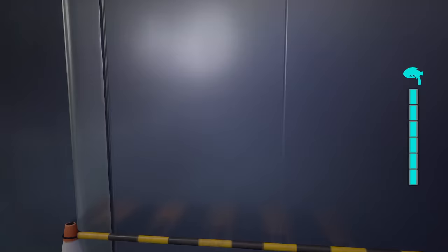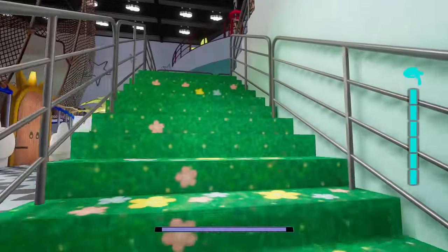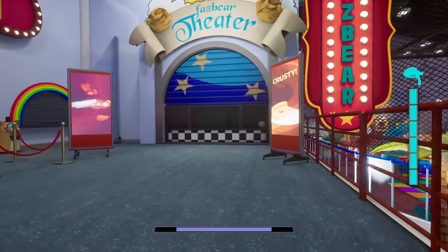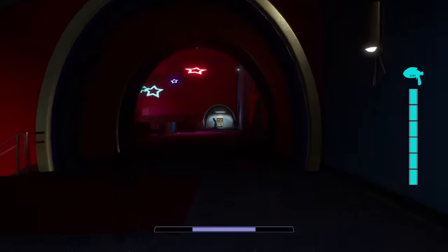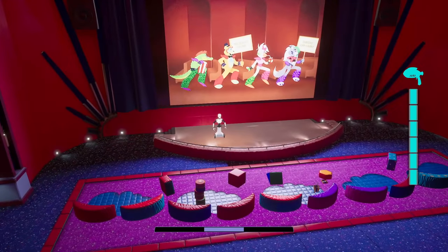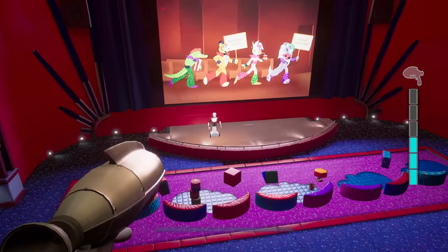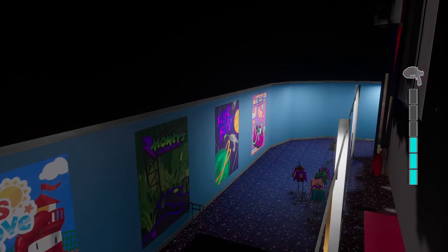Let's make our way over to the Fazbear Theater because I want to try to hack under it and into that secret room — last time it wasn't loaded so we couldn't do anything. Here we are at the theater. We're going to shoot the service bots — you get an achievement if you shoot them.